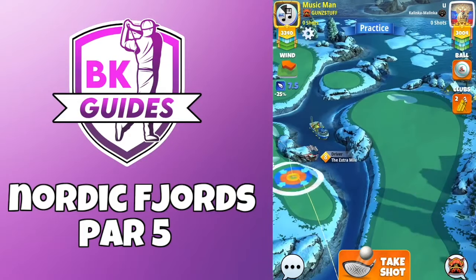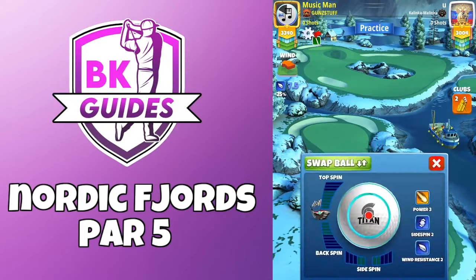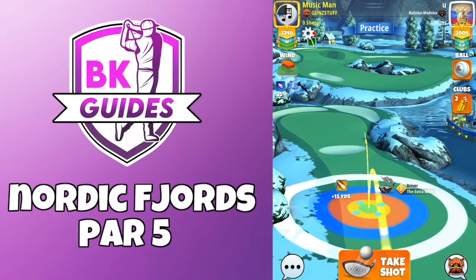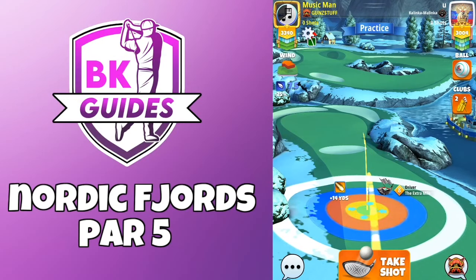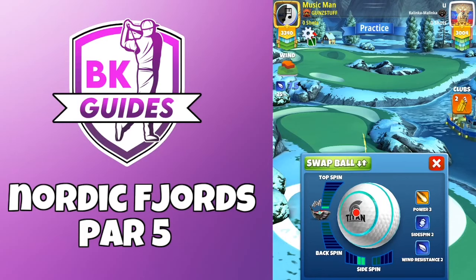We do have a nice wind angle here. It is a tailwind with a little bit of crosswind right to left. So, Titan Ball, even though we do have tailwind, extra mile. Just under one bar of top spin, two bars side spin to the left. Setting up there, look at the plus yardage. If you do have a lower level extra mile you will be at max distance of your club.